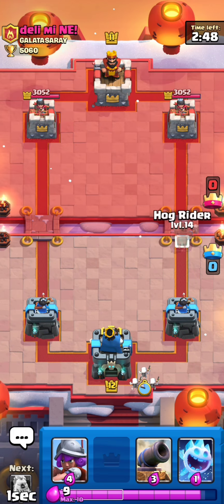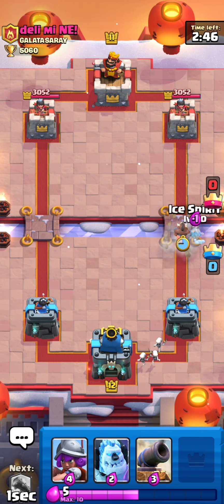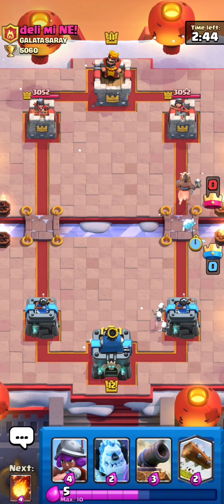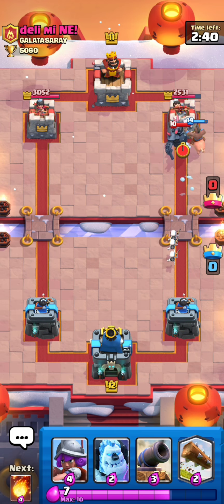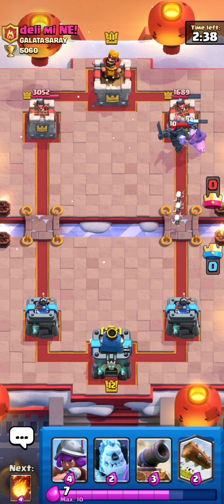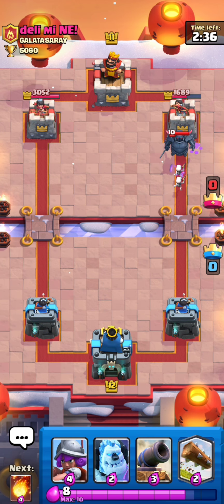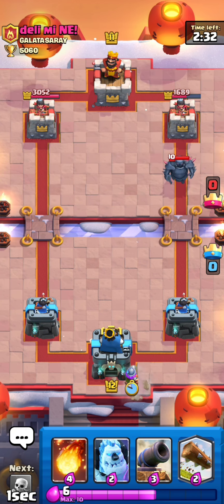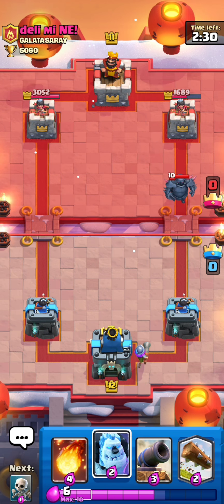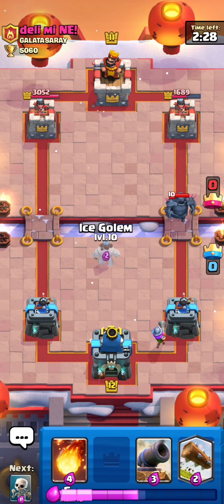We're playing against Deli Mine, so let's just play hog rider here with an ice spirit and see what he has. I hope he doesn't have mega knight or something like that. He has PEKKA, so maybe he's playing PEKKA bridge spam. We're gonna do so much damage on the tower. Let's do a musketeer in the back because I don't think he has fireball.